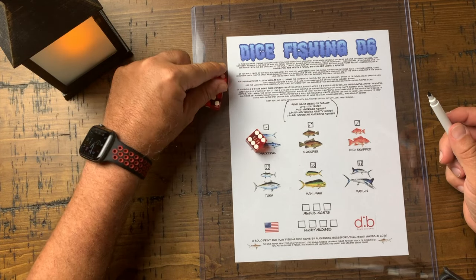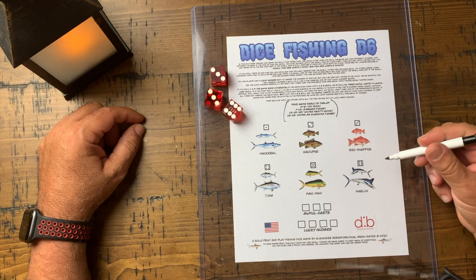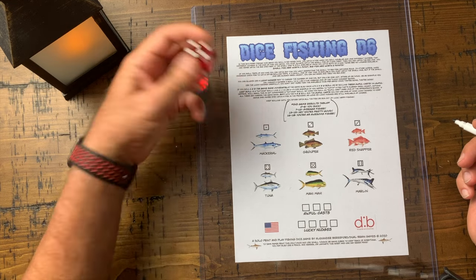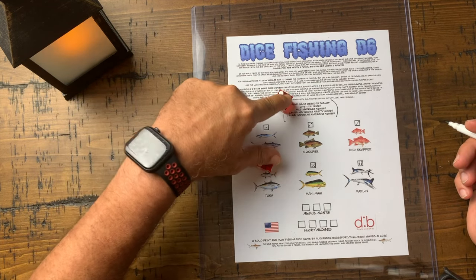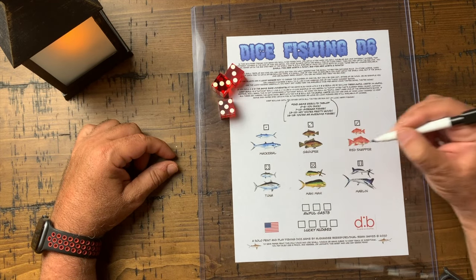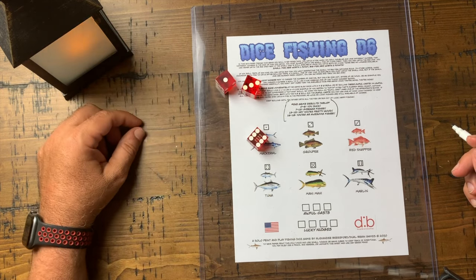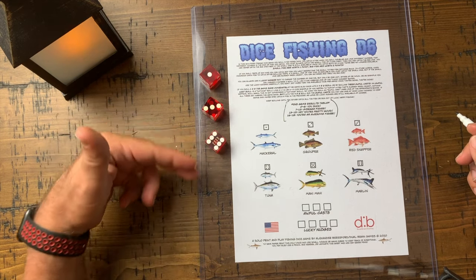Let's play. I've rolled a double and a six, so I catch a number six fish — I'll mark the small dolphin. Next roll is another pair with a five, so I catch the number five fish.